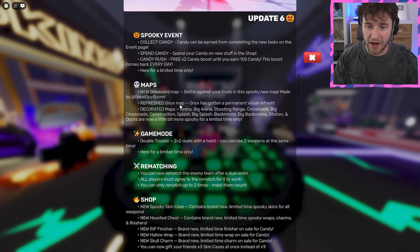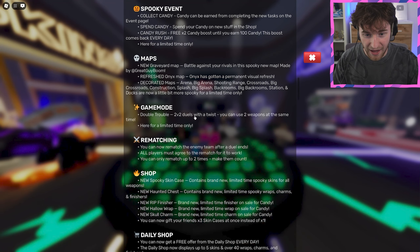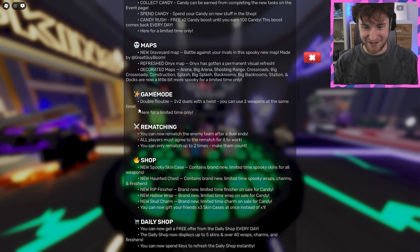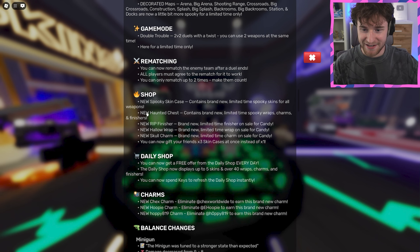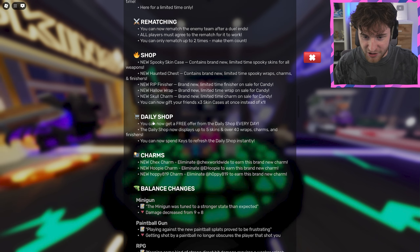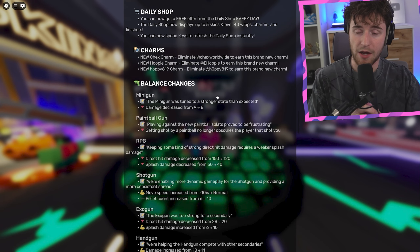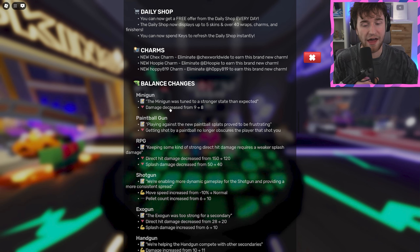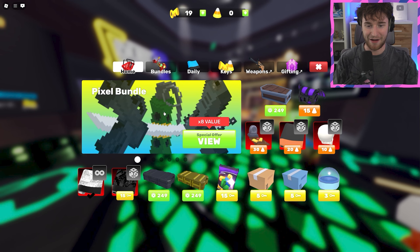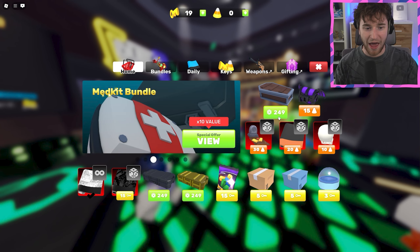So these are the patch notes for the new update. We've got some new maps added, a new 2v2 duels game mode — you can use two weapons at the same time, which is going to be pretty crazy. We've got some new Halloween skin cases, a free item from the daily shop, more stuff in the daily shop, and some YouTuber charms. This update would have been better if they added me to it. And then we have some balance changes — I can see they nerfed the RPG. Thank goodness for that. Without further ado, we are going to be opening some of the new Halloween cases.